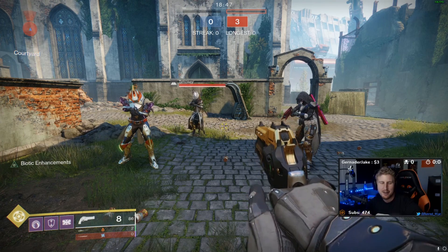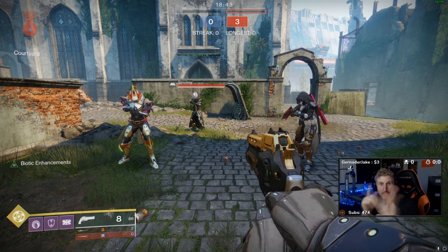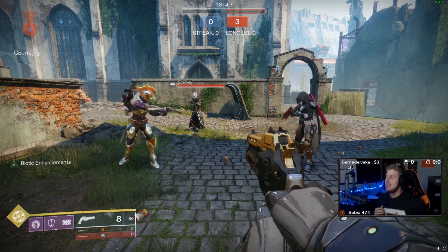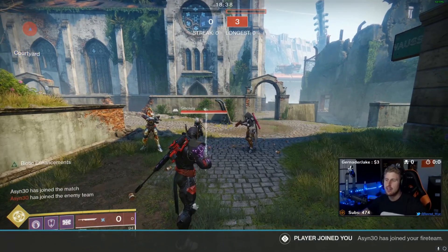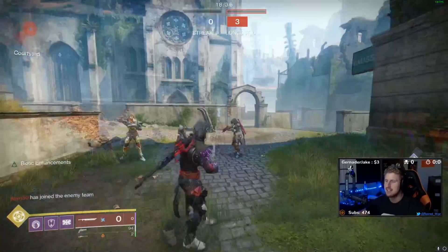Hey YouTube, it's me here. Today we're going to be talking about one of my new favorite things to do in Destiny 2 — absolutely embarrass people by killing them with a sword hilt. As you can see, my sword has no ammo.